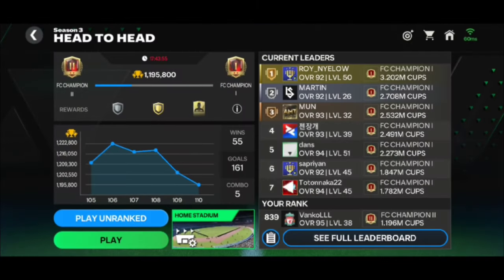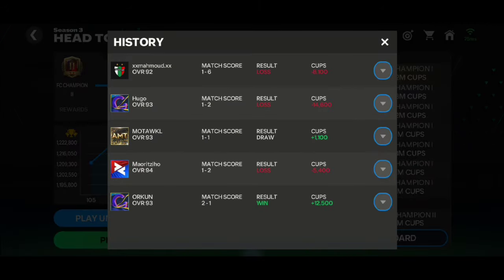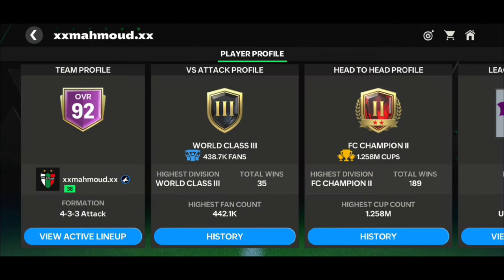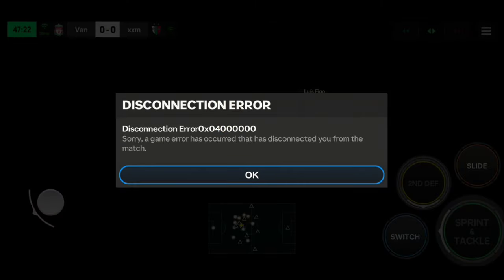Let me show you what happened in the next game. I lost 6-1, but did I actually lose 6-1? That opponent was just a way hacker. Look at his matches — he's winning every single game with six goals. In this game, the first half ended and he scored an own goal; I was leading 1-0. Then I got disconnected from the game — I got a connection error.